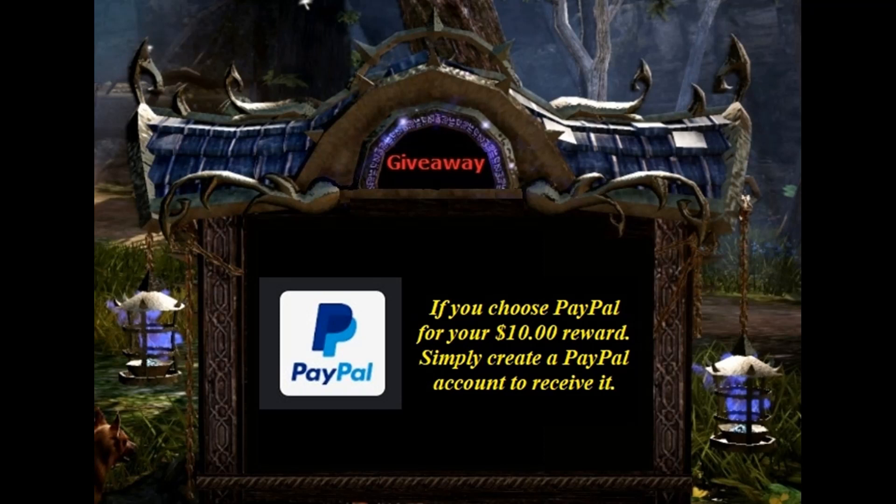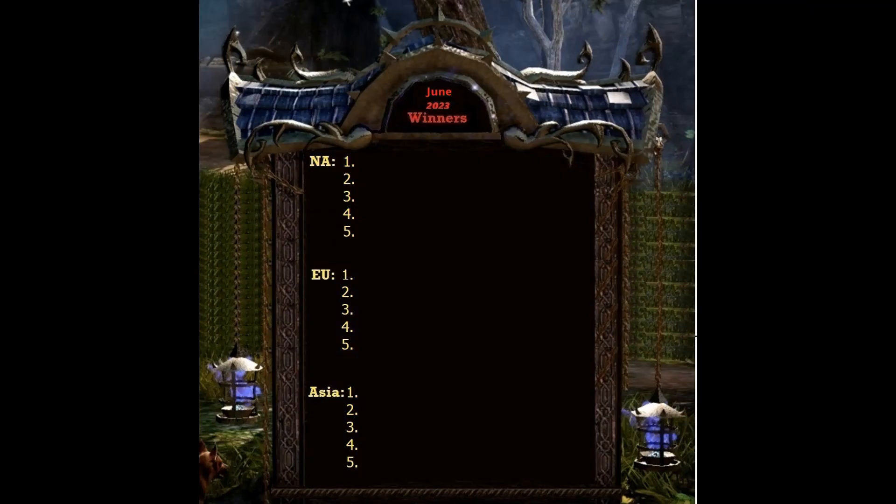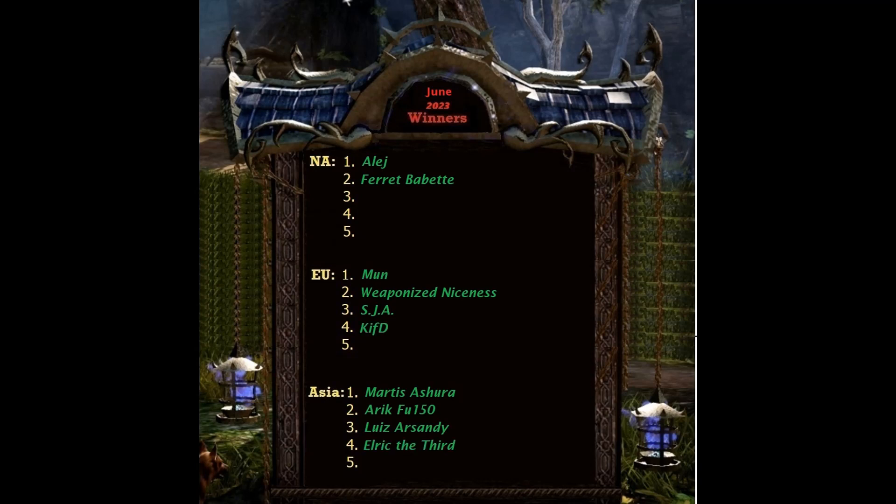So without further ado let's bring up our winner's board, which looks like this. We will start choosing those ten names now. And with the last name drawn, we have our winners.